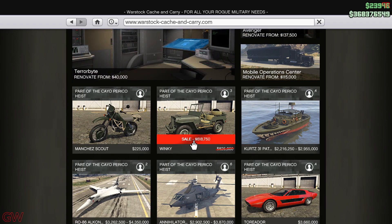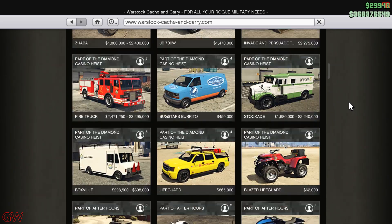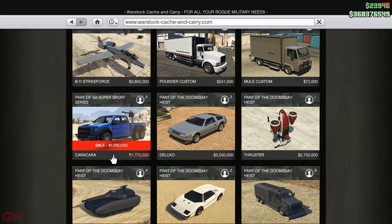The Winky is actually a terrible vehicle unless you're getting it for collection. The performance and all that stuff is actually bad. Also, the Caracara 6x6 is on sale. Just know that this is a weaponized vehicle — you can't actually remove the machine gun in the back, so it comes with its own restrictions. Keep that in mind.